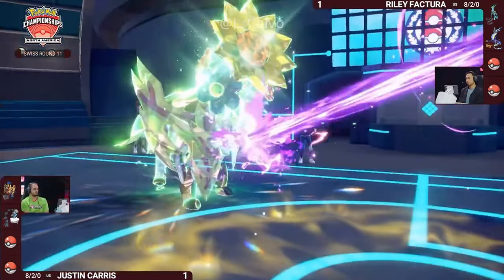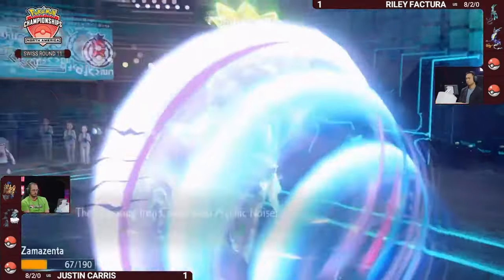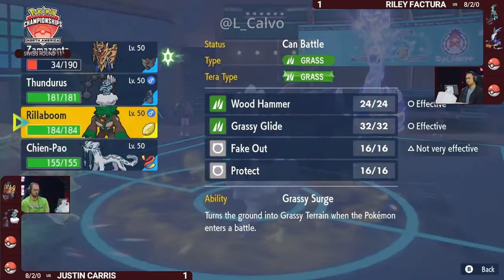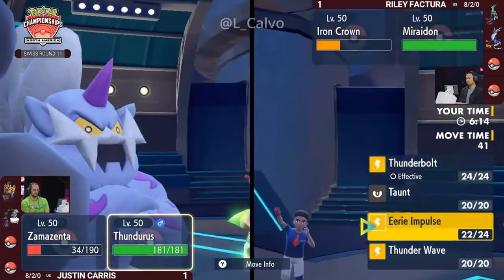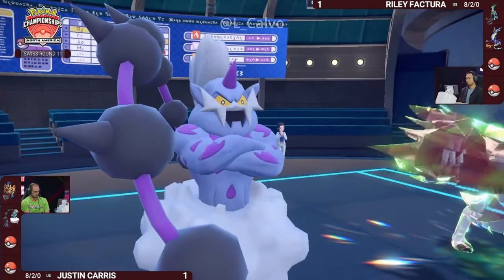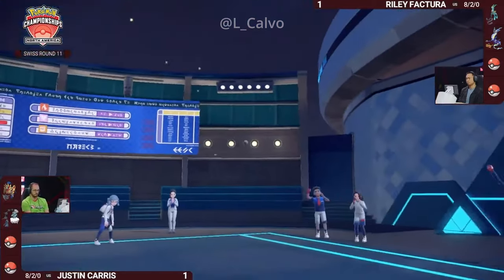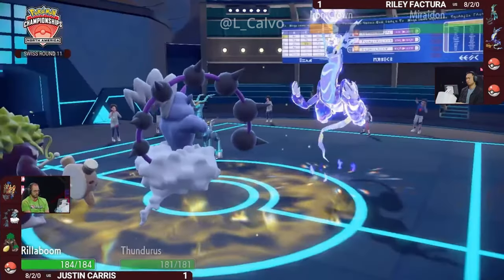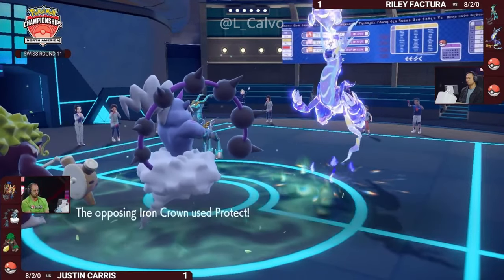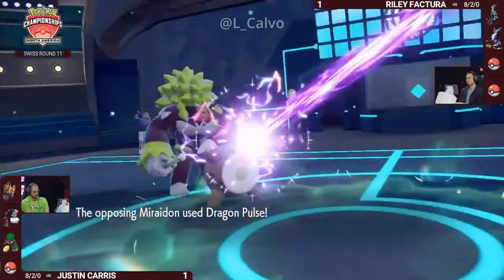Another Dragon Pulse here still looks like it could be close. Body Press in response brings Iron Crown down so low, but it just goes for Psychic Noise into Zamazenta — that means one more attack from Miraiadon will be plenty to knock it out. There's still the Thunder Wave play though; if Thunder Wave goes into Miraiadon, it will be paralyzed with speed halved. But Justin opts to swap out Zamazenta to keep it safe for another day — Rillaboom hits the field and will cancel out that Electric Terrain.